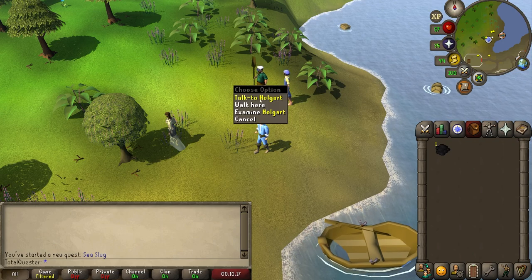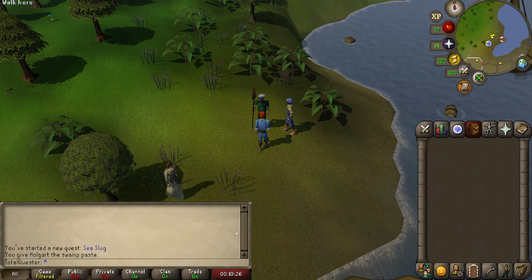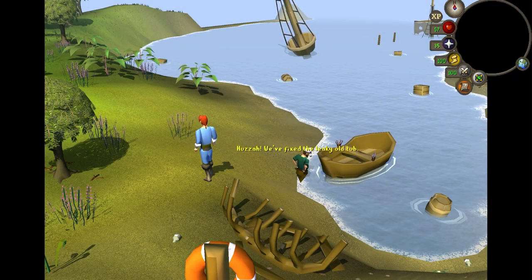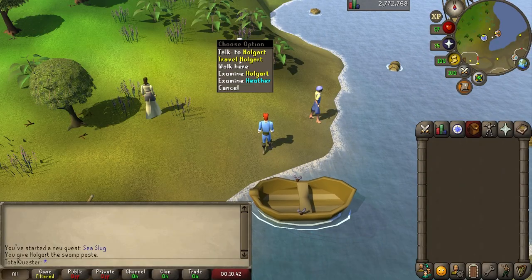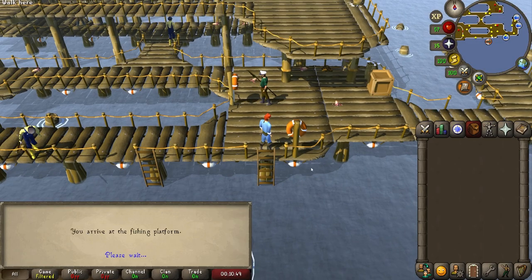Now chat to Holgart who is nearby parading a boat close by. After skipping through the chat, you'll hand him some swamp paste and he will repair his boat. Once it's been repaired, right-click on Holgart and select Travel, and you'll end up at the fishing platform surrounded by really messed up looking fishermen.